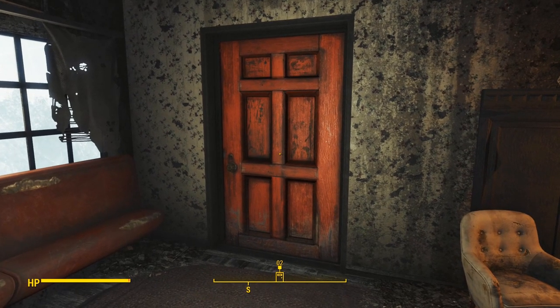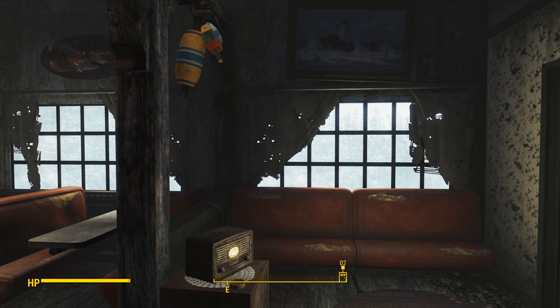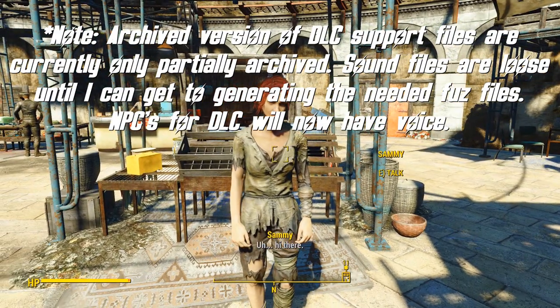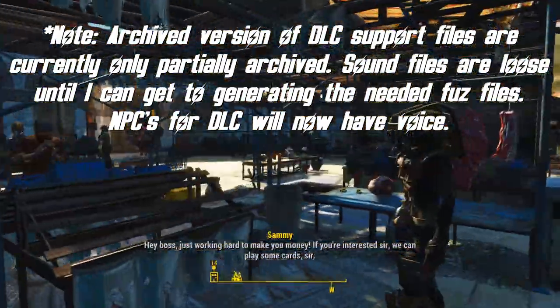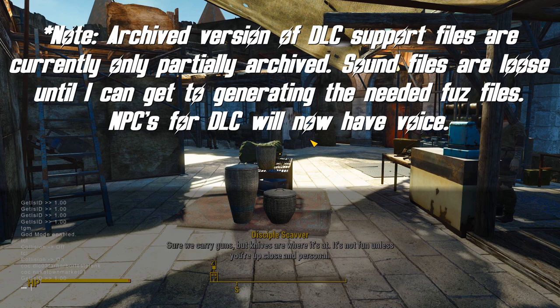Now we're going to Nuka World, where hopefully the people have voices. In Nuka World there are dealers for each of the main raider gangs, plus the traders in Nuka Town Market. Here in the Nuka Town Market, Sammy is the market dealer — but again, not speaking due to the archive bug. If it's not working for you and you want it fixed, grab the loose files version instead.